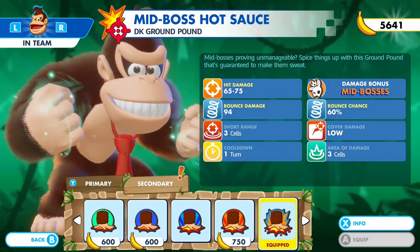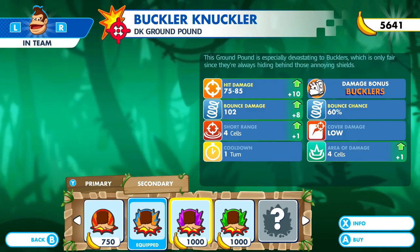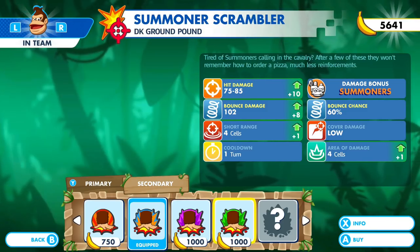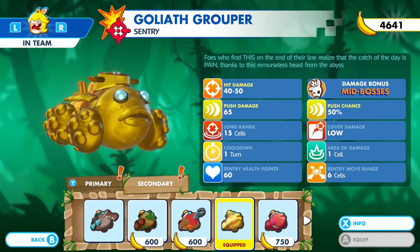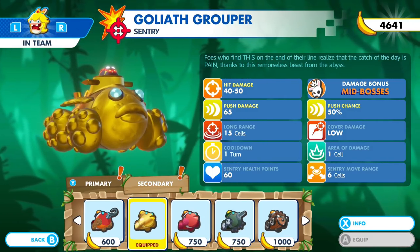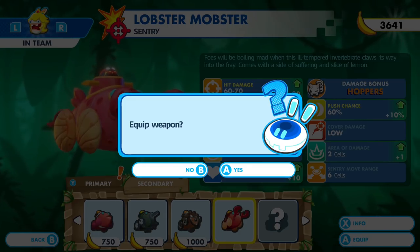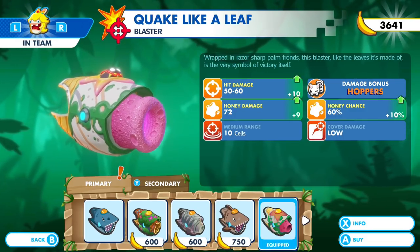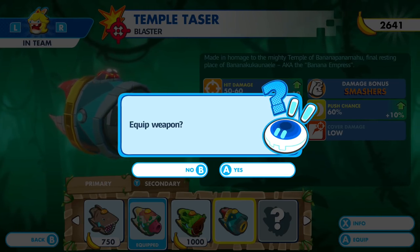Secondarily, right now I have bounce as well. We could do the same thing — bounce damage. These are both bounce, in fact. It's all bounce, my friend. This one's also effective against summoners. So let's go really hard against these summoners today. And then if we're taking a look at what she has, we might need to move her up a little bit. This is for mid-boss damage, but we have better push damage now at 84. So let's go ahead and buy this and equip it. I hope I'm not going to run out of money. I like push — equip the weapon.